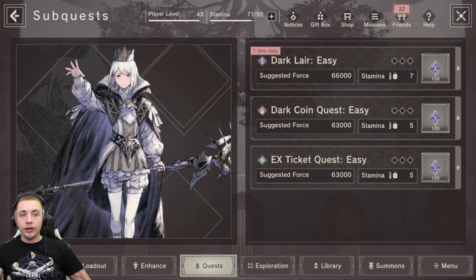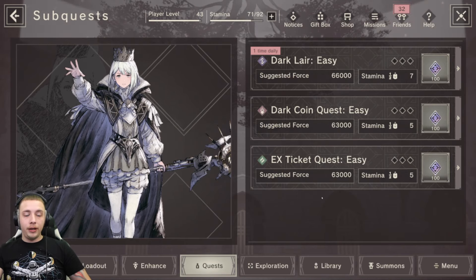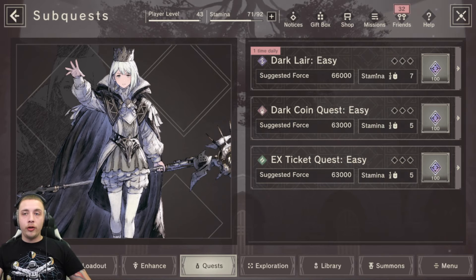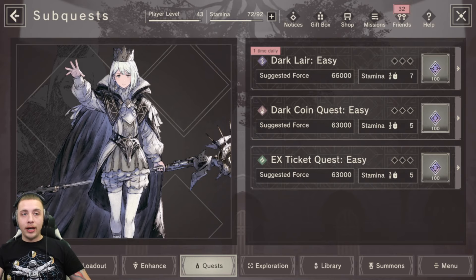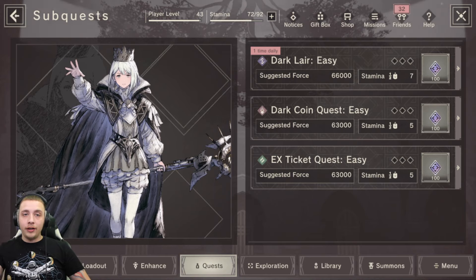You're going to be farming dark coins and dark tickets. I would say farm the tickets first until you complete your summon log each month and get all the resources from the chapter summons - because the stuff in the dark coin shop is super expensive, so it's going to be a lot of farming before you can buy something from that shop. The top summon you can only do once a day anyway, so farming nine boss floors every day is much more efficient than farming just one.